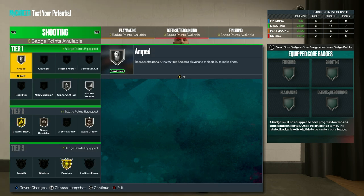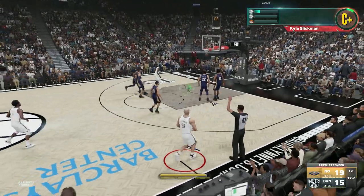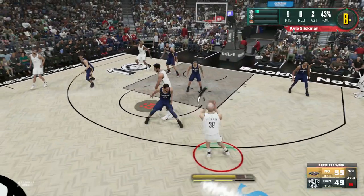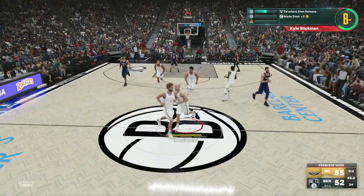For the shooting badges on next-gen, go with silver amped, silver slippery off ball, silver volume shooter, gold catch and shoot, bronze corner specialist, bronze space creator, and gold deadeye. On old-gen, select gold amped, gold catch and shoot, bronze corner specialist, gold deadeye, silver limitless range, silver slippery off ball, silver space creator, and gold volume shooter.